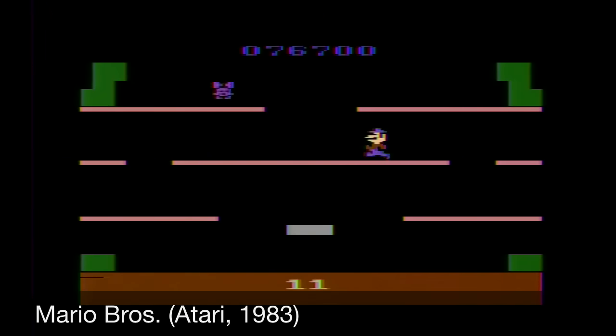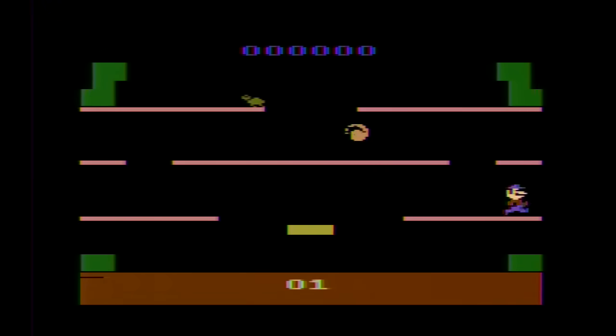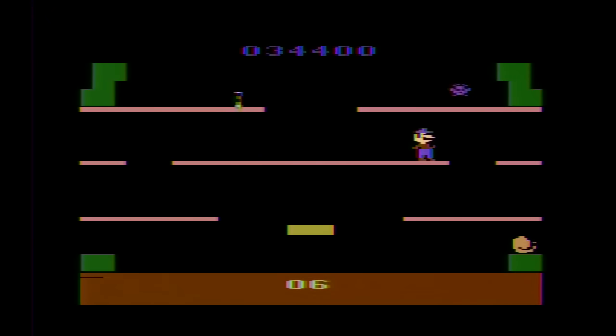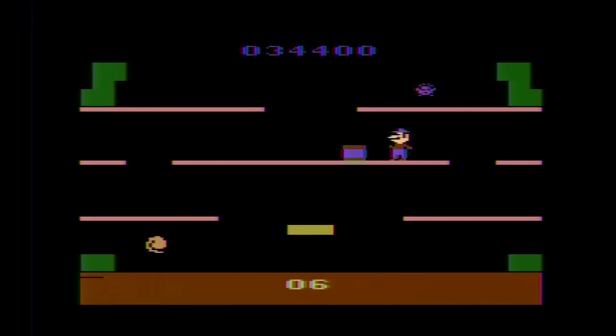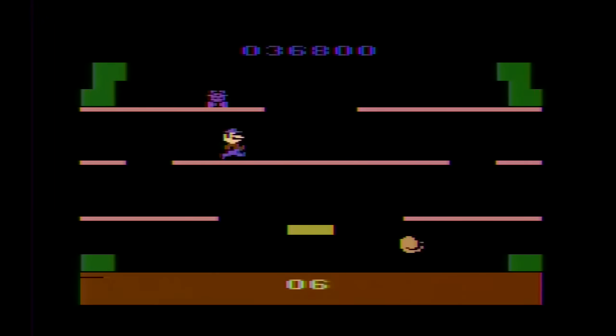Last but not least is Mario Bros., ported by Atari in 1983. The goal of Mario Bros. is to hit enemies from below, which will temporarily paralyze them. After this, you need to run into them to clear them off the board. Once you clear all of the enemies, you beat the stage and the next one is presented. As the game wears on, the enemies become more difficult, sometimes needing two hits to knock them down. Other enemies jump, leaving you less room to get in a hit, and others move extremely fast. Even trickier is a fireball roaming across the three levels, giving you an item you must avoid at all costs, potentially ruining your strategy.